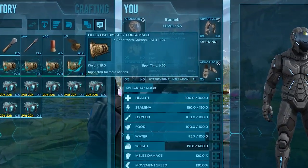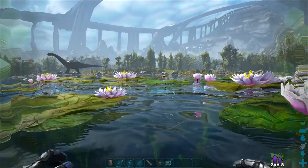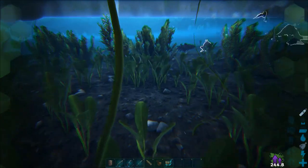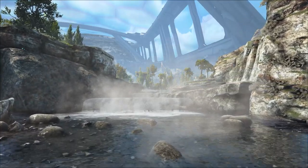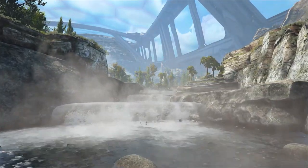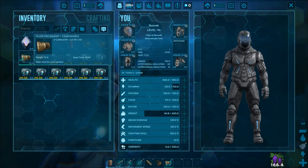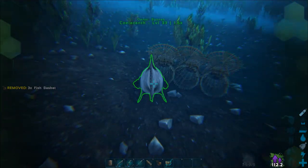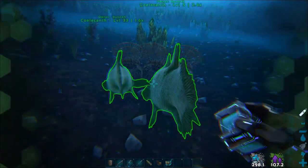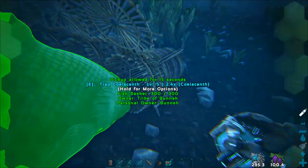Once you've caught a fish, there's a spoil timer associated with the fish basket. The spoil timer can be refreshed by placing the fish basket on your hotbar and submerging yourself in water. You'll more than likely not be using this method until the shadowmane taming process begins, because you'll need quite a few large fish to tame a high-level shadowmane with decent taming effectiveness, and you're more than likely to be catching these fish over a few days' time. To keep the fish alive and safe longer, I would recommend releasing them and cryopodding them. Fish do not suffer from cryosickness, so when the time comes to tame a shadowmane, simply throw down all of the cryopods in a body of water and re-catch the fish using fish baskets once again.